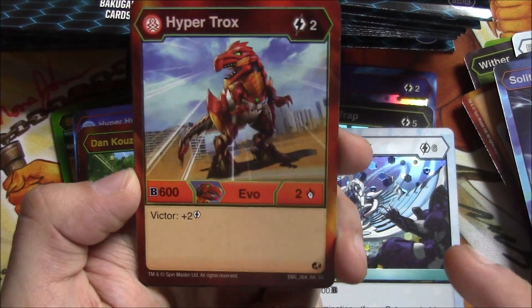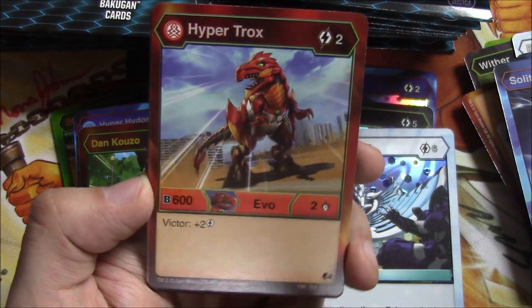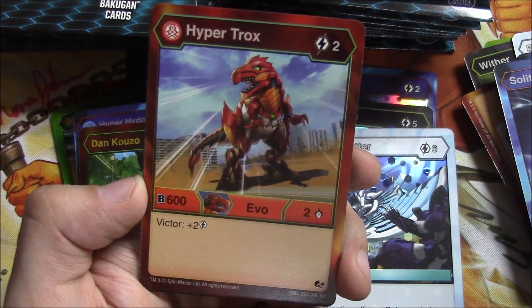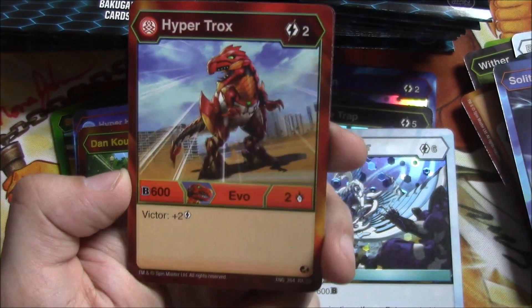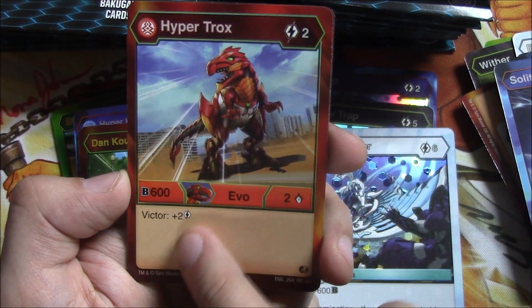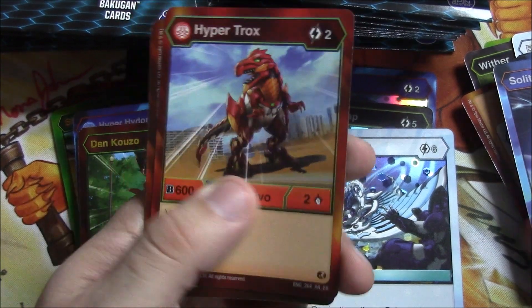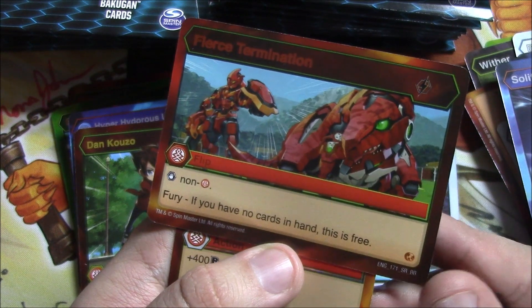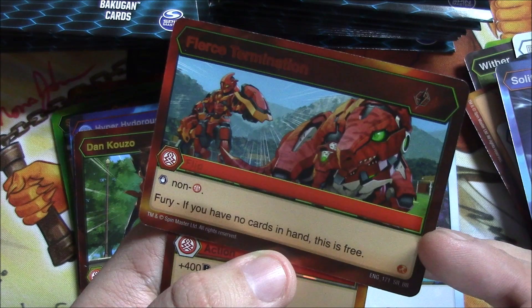This one I am using — I'm glad I got him. This is the Pyrus Hyper Trox: two energy, 600 B, and two damage. Victor: plus two energy — so when your Hyper Trox wins a battle as an evo, you get plus two energy, which is really sweet and allows you to extend your plays. Very happy about getting that. And we have a super rare Fierce Termination — stop non-Pyrus fury; if you have no cards in your hand this card is free. Probably something I'll be using actually.